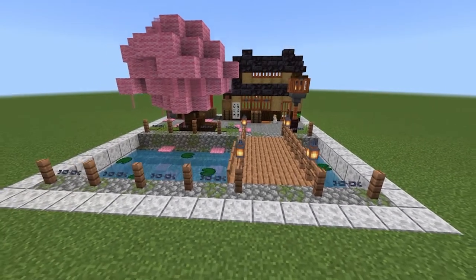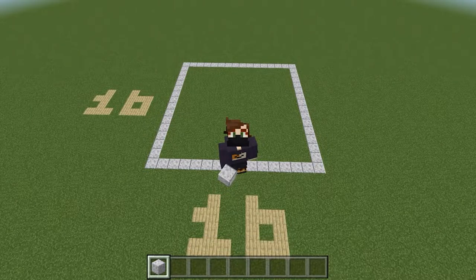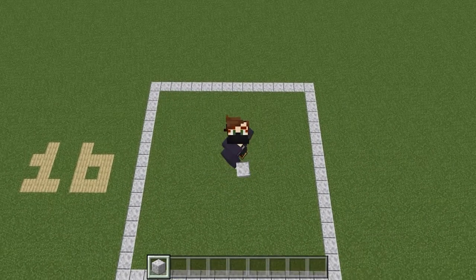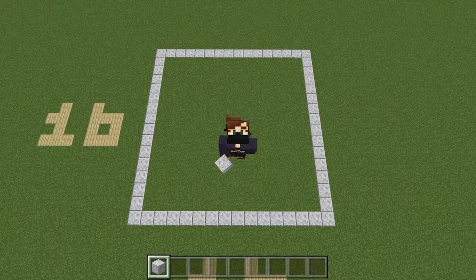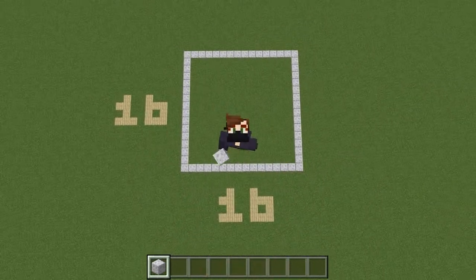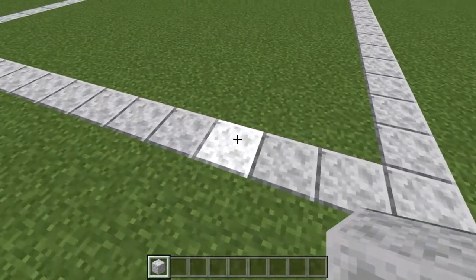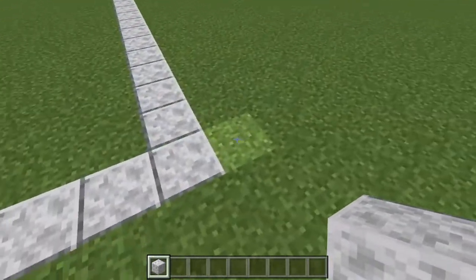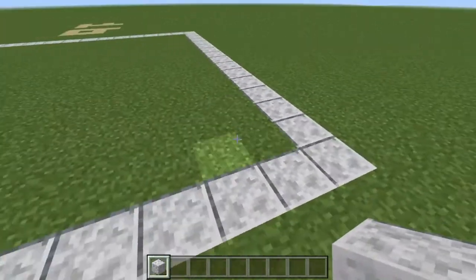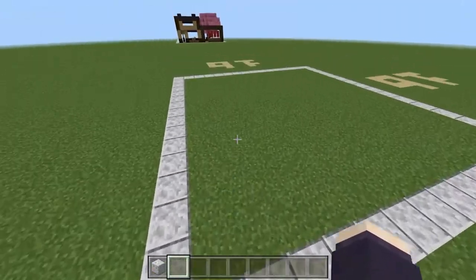Let's grab some materials and get started. For step one, take some polished diorite or something you can use as a marking material to border your landscape — essentially defining the blank canvas for today's project. This square is 16 by 16 because that is a Minecraft chunk. Count 16 blocks along the corridor, then 16 blocks in the other direction counting the same starting block, and once that's ready we can move inside.